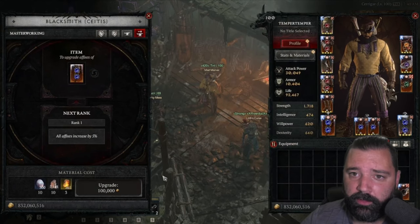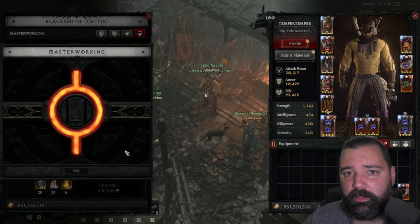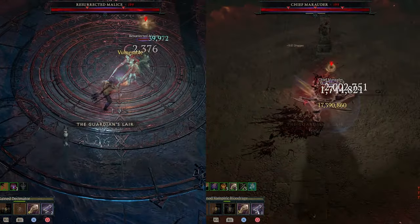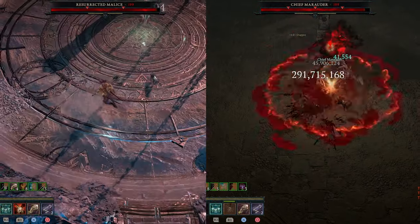For the final run, I went full giga chad and actually ranked everything up to rank 12. I even salvaged the original two items that I used because I was so confident this would be a better run. So the question I'll ask you is: if I tell you both of these are tier 120 pits, can you tell me which one is using damage versus close enemies and which one is using critical strike damage?